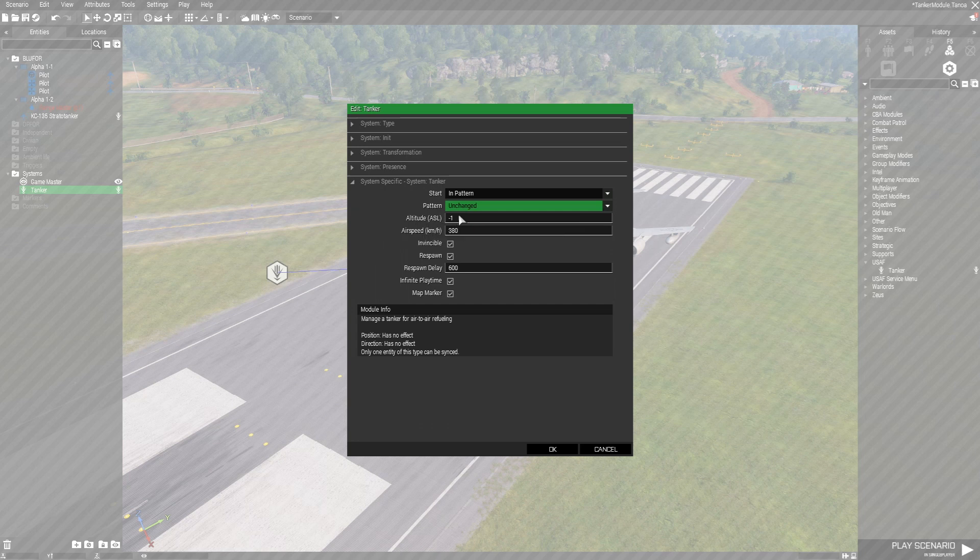Next up is 'Altitude.' The default is negative one, which means he'll use whatever altitude you placed him at in the editor. You can also set it to something like 8,000 meters or something more appropriate like 1,000 — whatever you like. Next is 'Airspeed' in kilometers per hour. We use 380 as a default, which is a good middle ground between the slower A-10 and the faster aircraft we have.